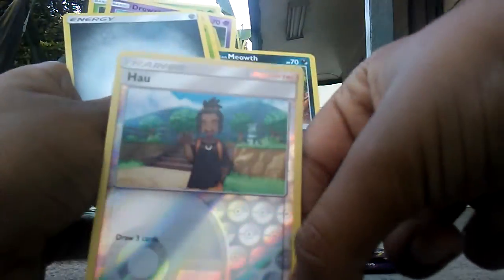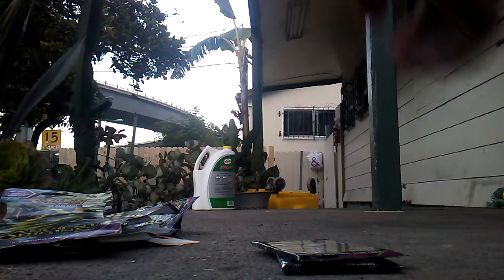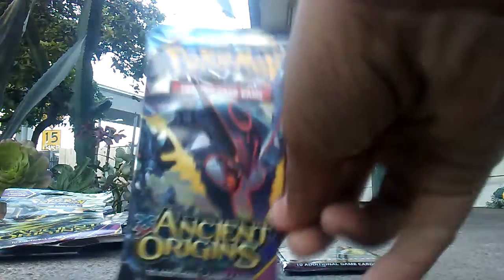I think I did the card order wrong. But I think this was the Reverse Hollow. I already got a Pokeball, so that's the Energy. And a Level Ball — very nice. XY Ancient Origins is next.